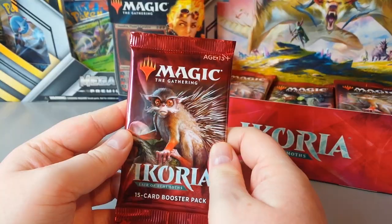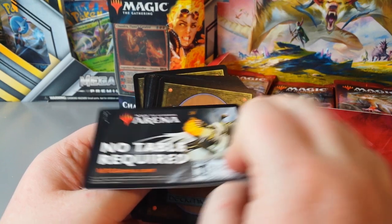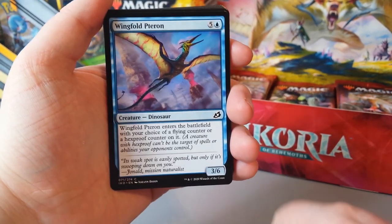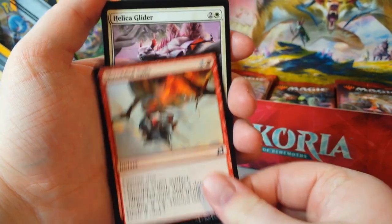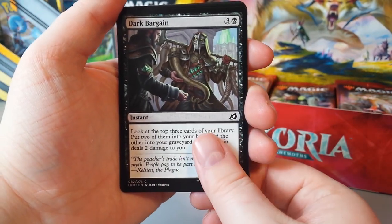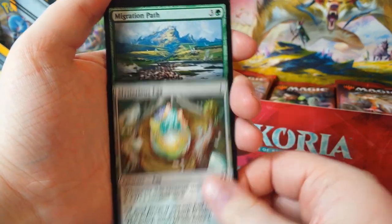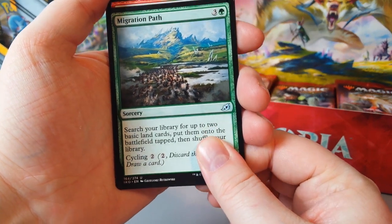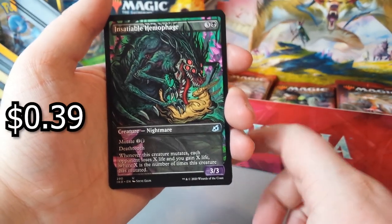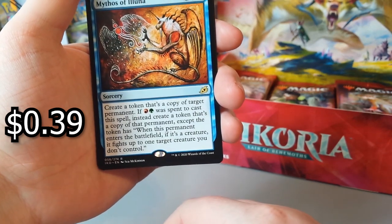The next art is the Porcupine Gibbon thing. Another basic token with nothing on it. Bristling Boar. Wingfold Pteron. Shredded Sails. Helica Glider. Unlikely Aid. Wilt. Dark Bargain. Rumbling Rockslide. Hampering Snare. Mysterious Egg. Migration Path. Proud Wild Bonder. Insatiable Haemophage with its alternate art — that is a good looking card. Then our rare is Mythos of Alrund. And at the end we have Wind-Scarred Crag.